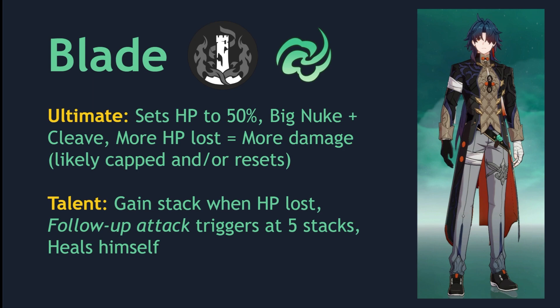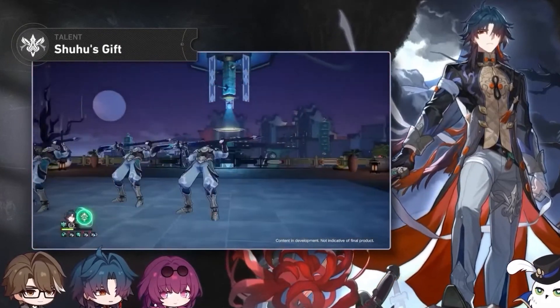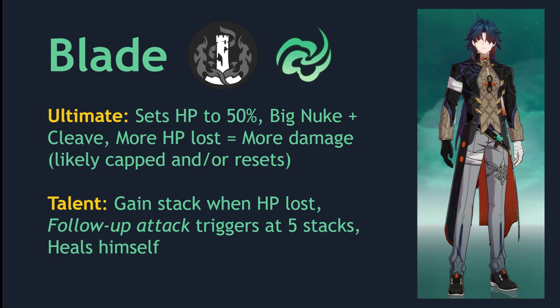Blade's talent is what helps him become more self-sufficient. Whenever you lose HP, you gain a stack. A follow-up attack triggers at 5 stacks, and this follow-up attack also heals Blade himself. What this means is that after you use his skill, his basic attack, and his ultimate, he'll probably have enough stacks of his talent to automatically trigger without even being attacked.